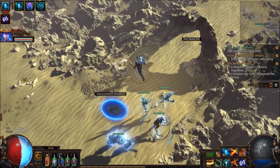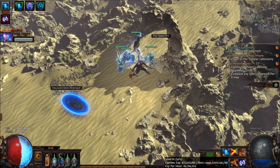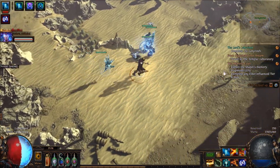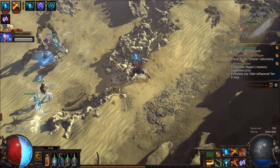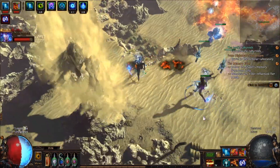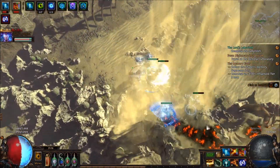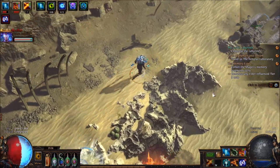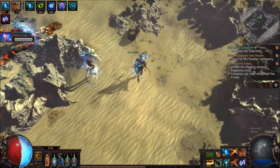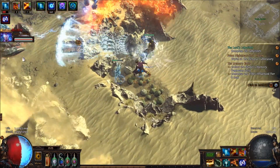I think the boss we're fighting is that poison scorpion thing — do you remember that? So we might have some issues with that. I knew it. And it's corrupted, so that's great. Whatever you do, don't get into the poison mist. I'm not sure exactly what it does but I think it increases the chaos damage you take.